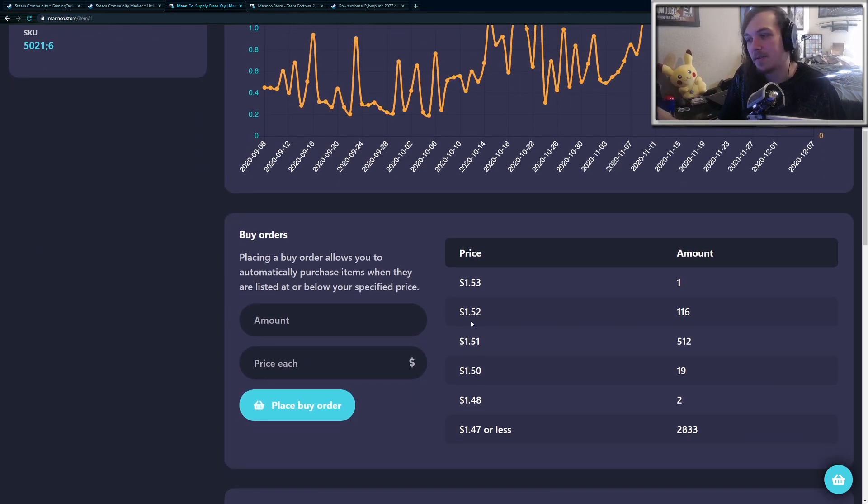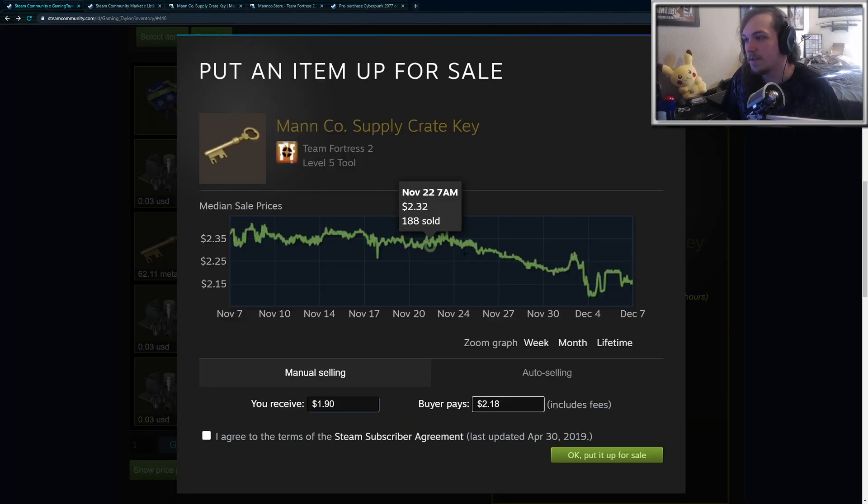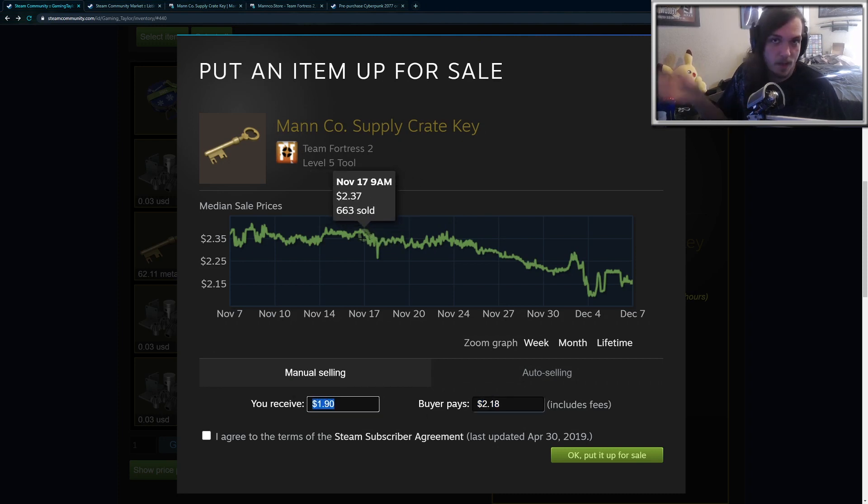If you put a buy order, you can get them for $1.52 each. Going back to my inventory, if I sold a TF2 key on the marketplace I would get $1.90 in Steam credit. If you wait a little bit, the prices of TF2 keys will go up eventually — they should go up to $2.40, and sometimes even higher than that, which means you could save even more.